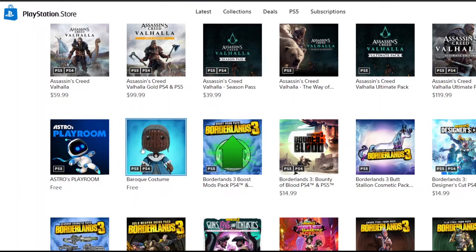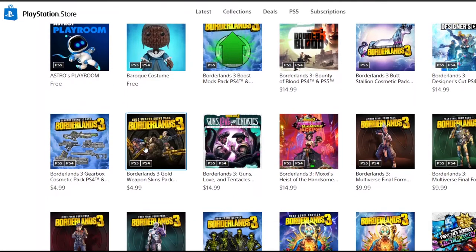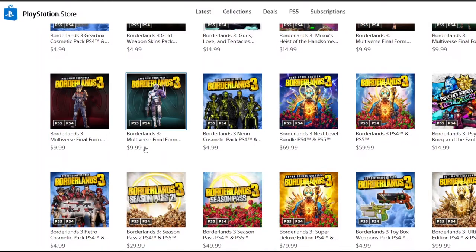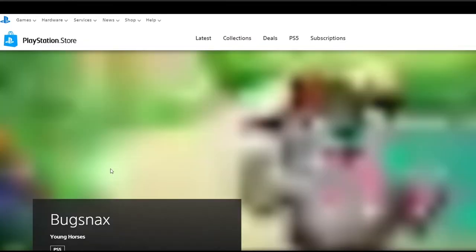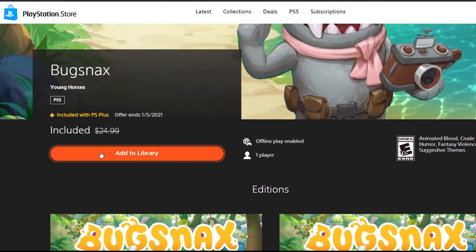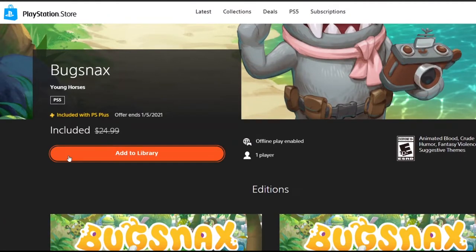And behold, there is a way. All you have to do is log on to your PlayStation account via a computer or even through their brand new PlayStation app. Access the PlayStation Store outside of your PS4 — when you do it on the PS4, it knows you're on PS4 and you don't get access to this game. But if you're doing it on mobile or on a computer, you log into the PlayStation Store.